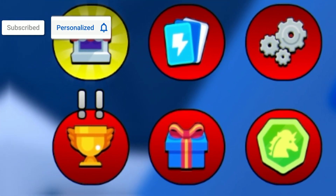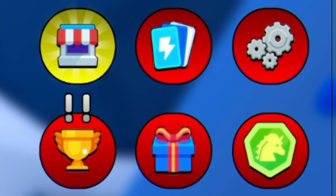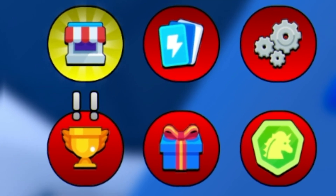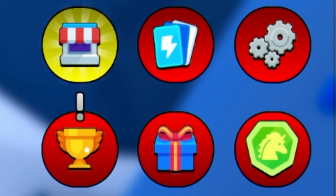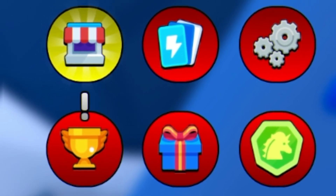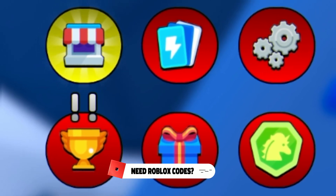The first code today is 10KLIKES. Redeem that code, click enter, and it gives you a gems boost, an XP boost, a damage boost, a luck boost, and a strength boost — pretty much all boosts, which is awesome. I've got newer working codes later in the video so stick around for those.